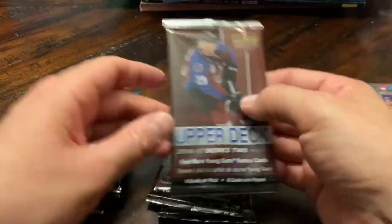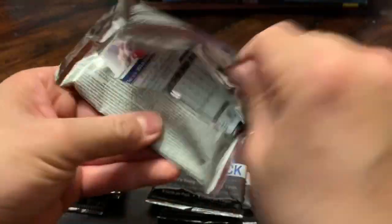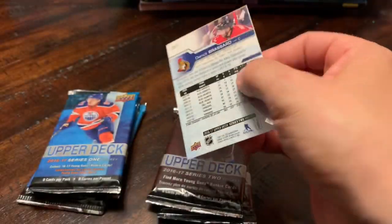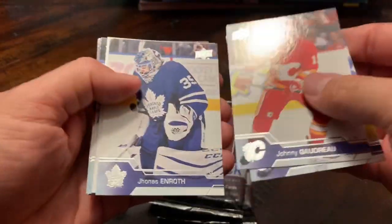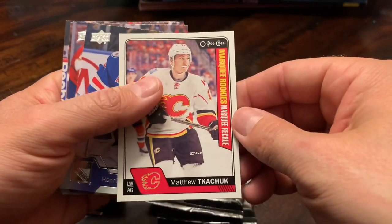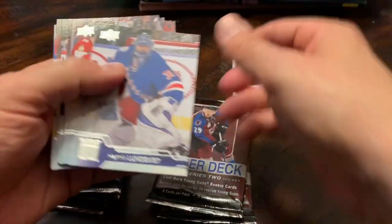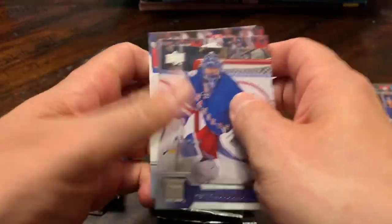We'll start off with the Upper Deck Series Two, 2016-17. We got three packs here, so let's go. Mitch Marner, Johnny Gaudreau, Thomas Vanek, Jonas Enroth. Oh okay, we have a Matthew Tkachuk marquee rookie here. I don't know, as far as marquee rookies go, that's pretty decent. Henrik Lundqvist, Devante Smith-Pelly, Ryan Hartman, Derek Broussard — base base base.